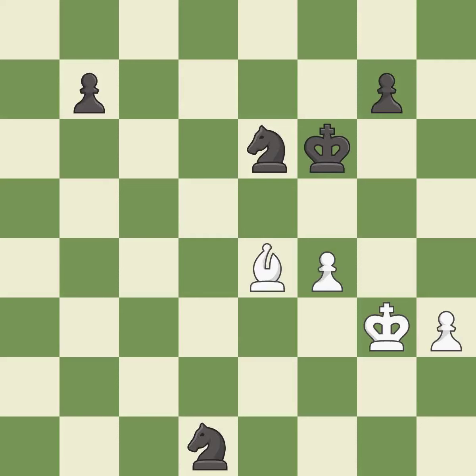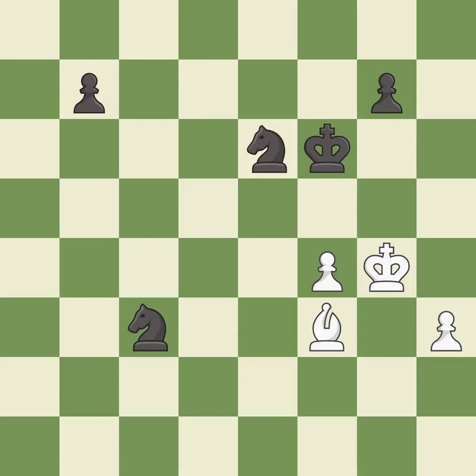This loses a pawn. This threatens to push a passed pawn towards promotion. It is a mistake. This ignores an opportunity to capture a free pawn. It is an inaccuracy. This move puts the knight on a safer square. This threatens to push a passed pawn towards promotion. It is best. This permits the opponent to push a passed pawn towards promotion. It is a mistake. This gives away a free pawn. It is a mistake. That pawn was free for the taking. It is best.